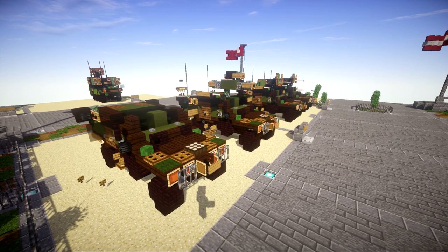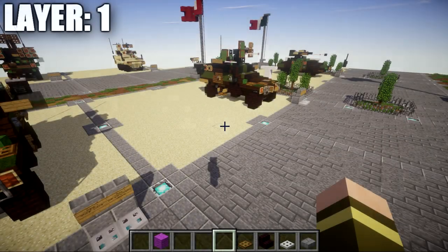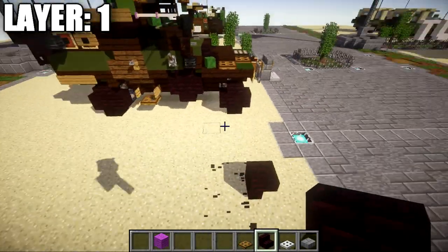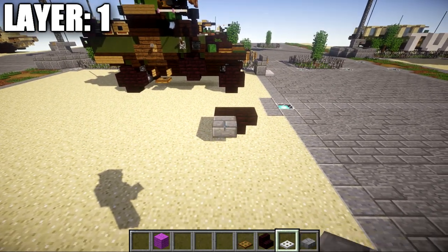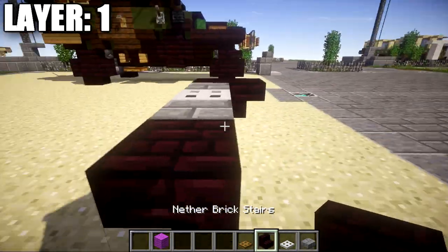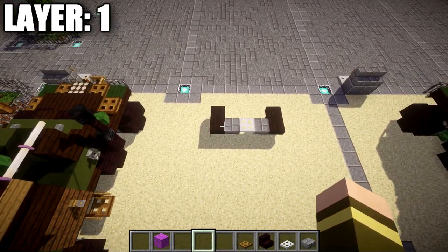Let's move into the tutorial for the Otokar Cobra TOW launcher version, beginning with layer one. For layer one we're going to start off by placing down two narrow brick stairs — these two narrow brick stairs are going to be upside down back to back for the start of the left front wheel. Then place down a stone brick top slab, an iron trap door across, and another narrow stone brick top slab. Place down another narrow brick upside down stair and then another stair coming off the back of it. This is going to be the front axle on the front of the vehicle.